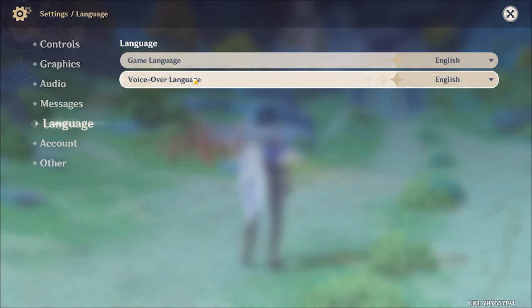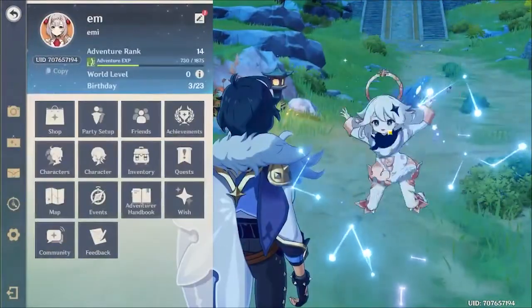So for example, as you know Genshin Impact is an anime-style game. So if you wanted to have a Japanese voice but still be able to read everything, you could just tap the little thing here and tap Japanese. So if we close it down like this...